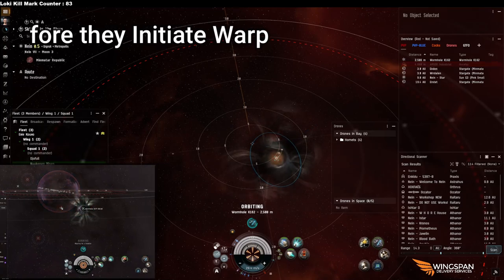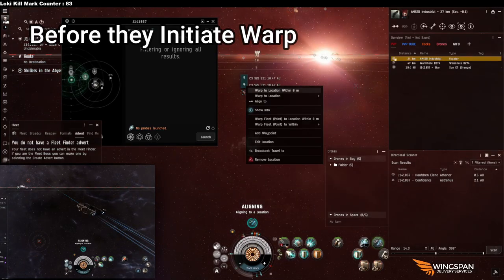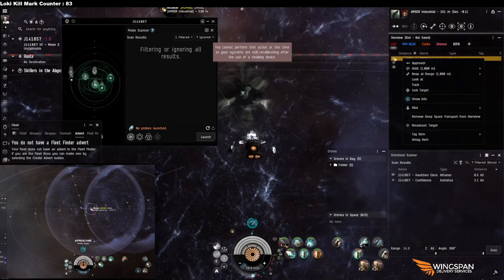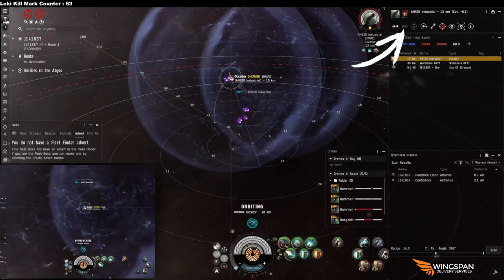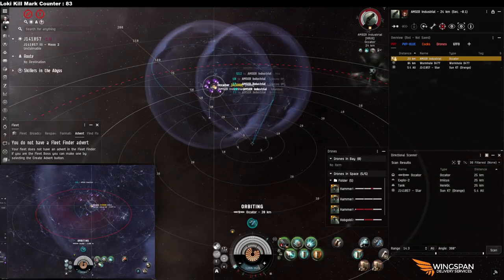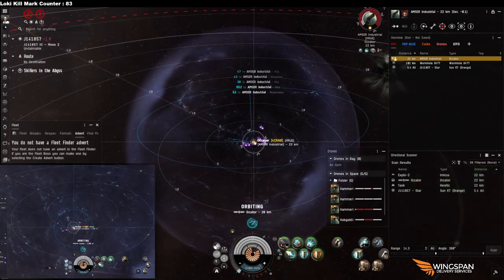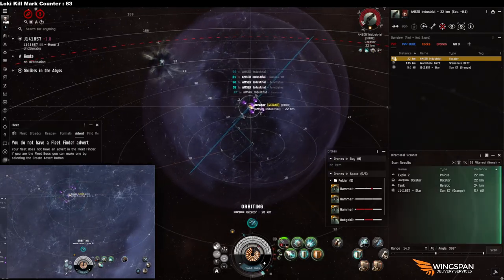The third requirement: the bubble must be placed before they initiate warp. There's an important distinction between being in warp — when your ship is already in the warp tunnel going fast — and initiating warp, which is just clicking the icon and the 'warp drive active' message appearing. They don't need to be moving yet. The bubble needs to be down before they click that button.